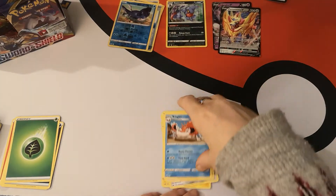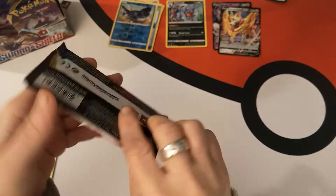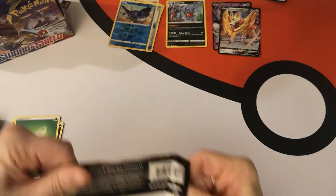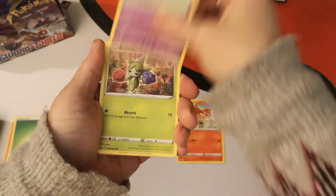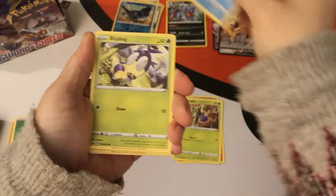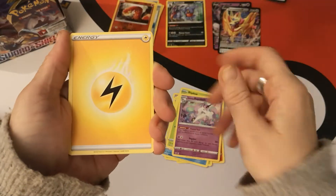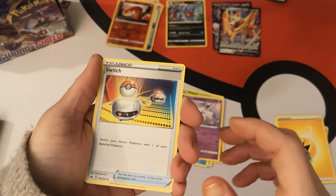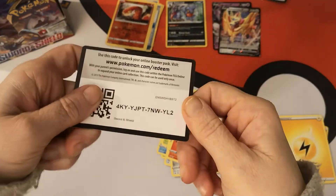I do apologise if you can hear that scratching sound — that's one of our cats, our female cat Suki, having a good old scratch. Next pack: we have a Vulpix, Munna, Roselia, Turtwig, Blipbug. Reverse Holo Sizzlipede and a Galarian Rapidash regular rare. We have a Lightning Energy, a Switch, Ferrothorn, Raboot, and there is your code.